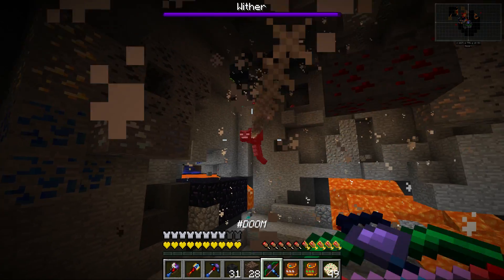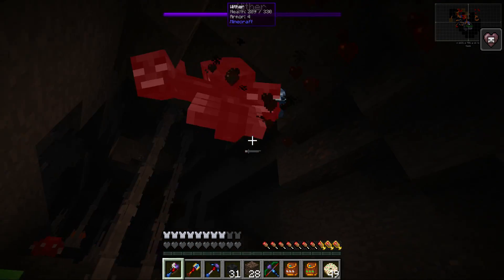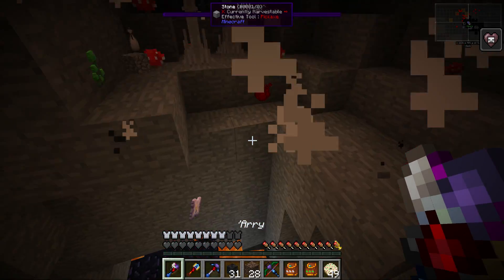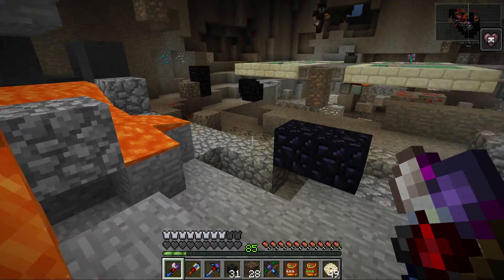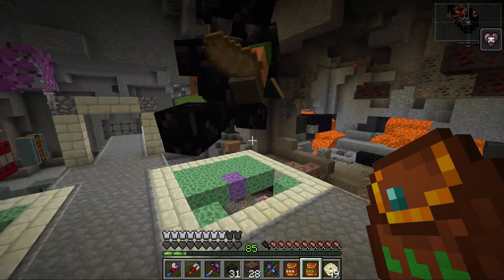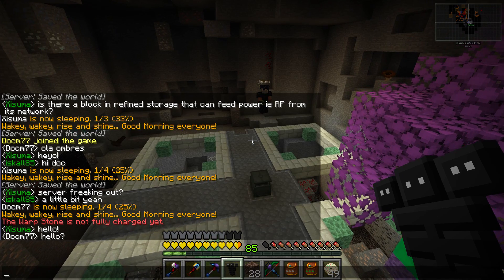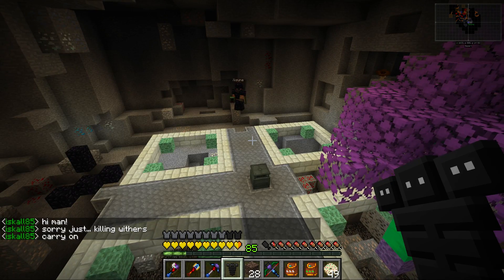I forgot to bring my tomb. Oh no! Please don't destroy anything valuable. I forgot to do my — oh, look at the damage though! Look at this! Ares is absolutely wrecking face! I'm sorry man! He's gonna try and kill me now. Where's my wither pet thing? He's trying to kill me. What is he doing? Sorry, just killing withers. Carry on.